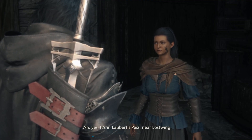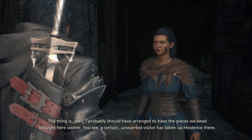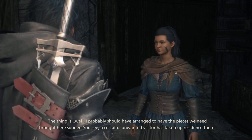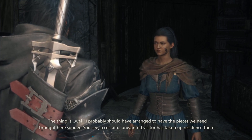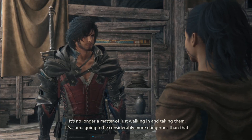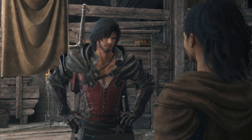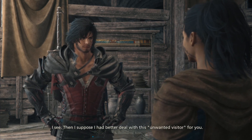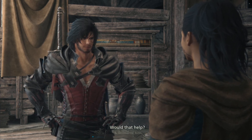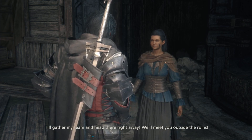It's in Lorbit's Pass near Lostwing. The thing is, I probably should have arranged to have the pieces we need brought here sooner. A certain unwanted visitor has taken up residence there. It's no longer a matter of just walking in and taking them — it's going to be considerably more dangerous than that. I see. Then I suppose I'd better deal with this unwanted visitor for you. Would that help? Oh, very much. Thank you, Sid. Leave it to me. I'll gather my team and head there right away.